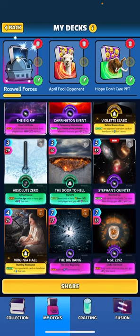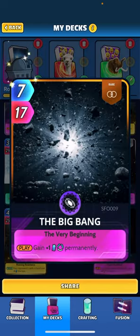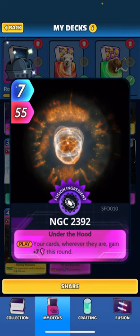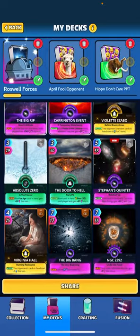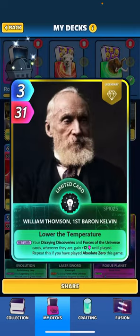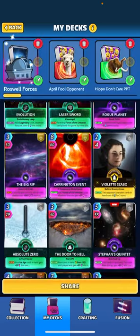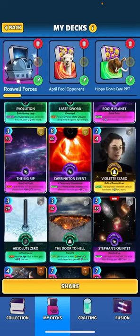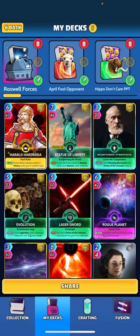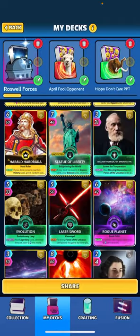We've also got Big Bang — that's going to be our plus one energy regen essentially. And we've got NGC — when played, your cards wherever they are gain plus seven for the round. For our science cards, we've got William Thompson — when returned, your Forces of the Universe cards get plus 12 until played, and we'll get that repeated if we've played Absolute Zero this game. So of course we've tossed in Absolute Zero — don't really care about the effects, it's in here primarily to get that double buff for the Forces of the Universe.